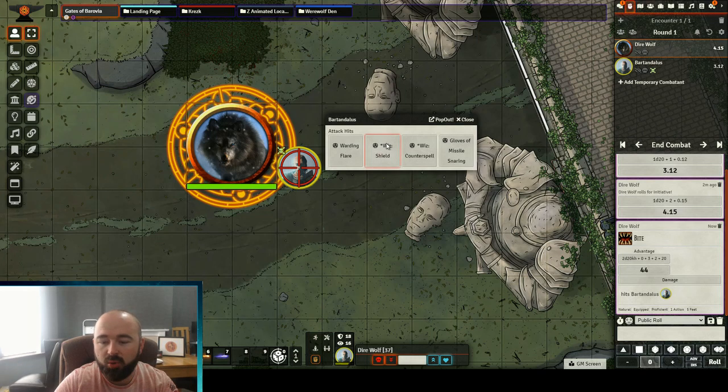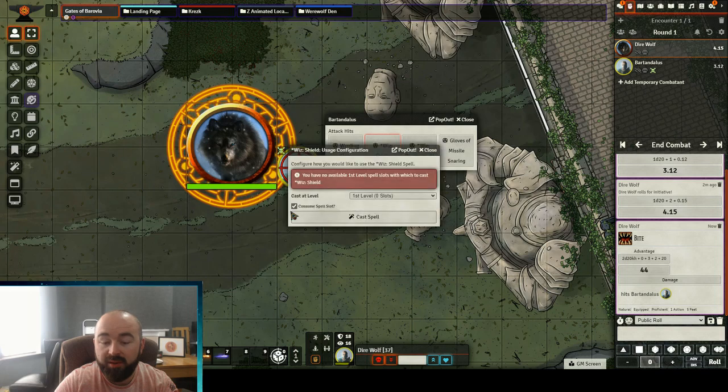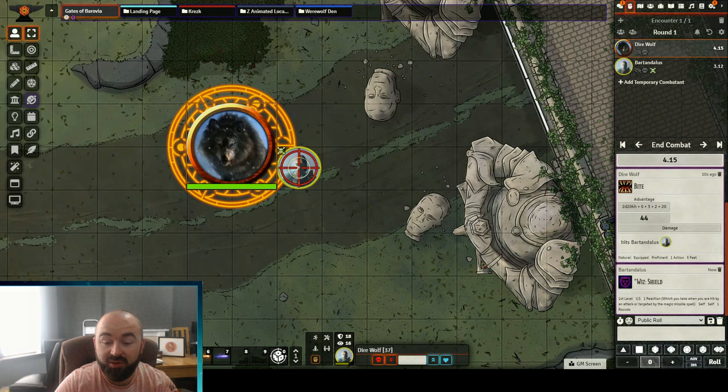If the player clicks shield — the player's currently tapped in our campaign, so I'll say it does not use a spell slot. I know a 44 obviously still would have hit, but for the purpose of the video, you can see it's adjusted their AC, and the spell is cast.